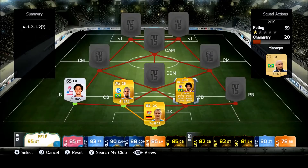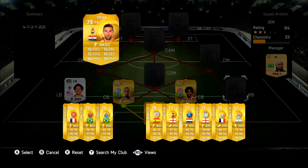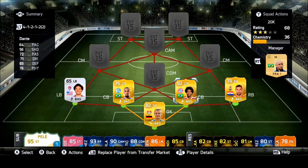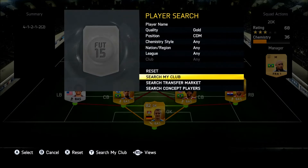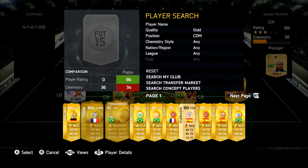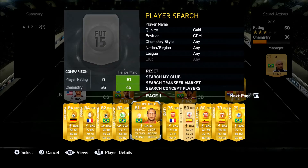You can use any Bundesliga keeper that you want — I went with Lino instead of someone like Neuer because I wanted to make this team with no links wasted. If you didn't know, no links wasted is where you have all the players with just the right amount of links to give them full chem. It doesn't make any difference but it's quite cool, and this is actually my first ever no links wasted team.